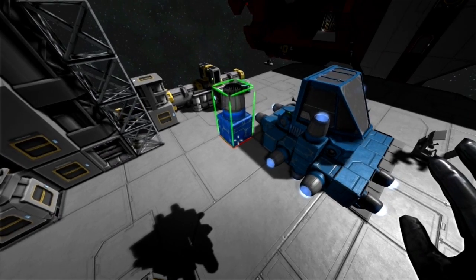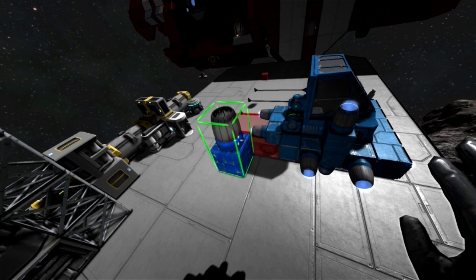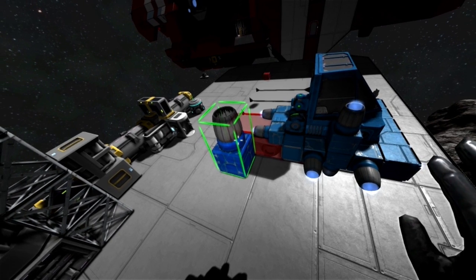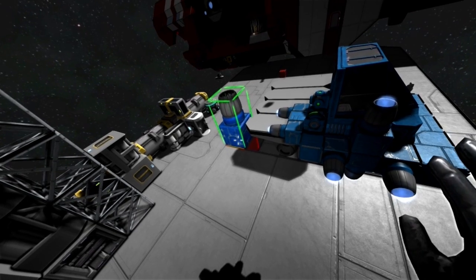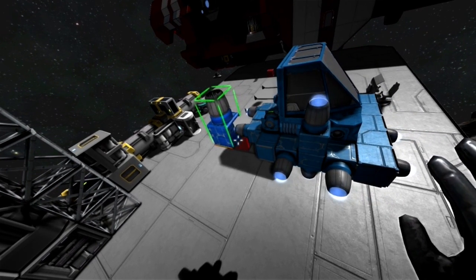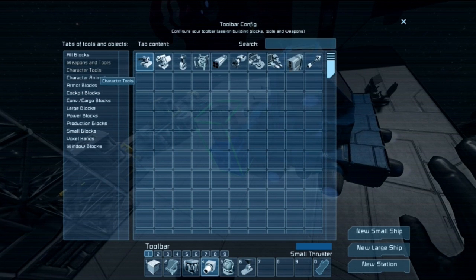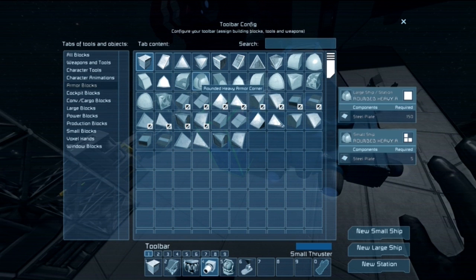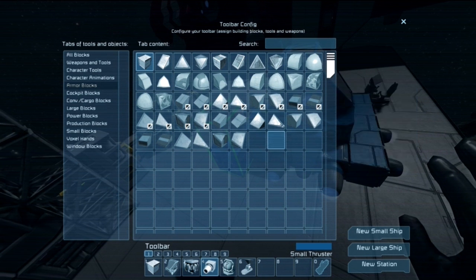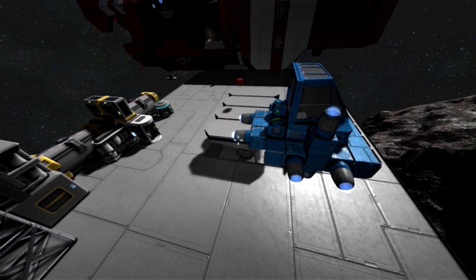This is the most basic flying machine I could think of. Later you could embellish this, make it more beautiful, with rounded and curved blocks. I will make a flying saucer, but for our purpose here, it's okay.